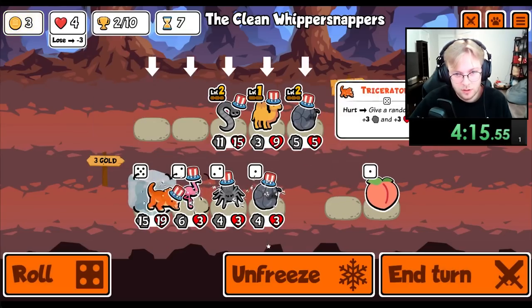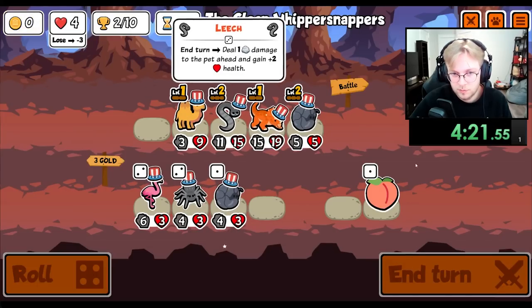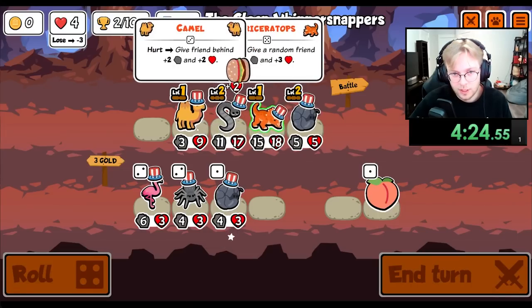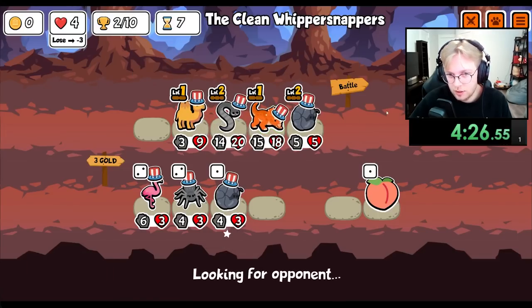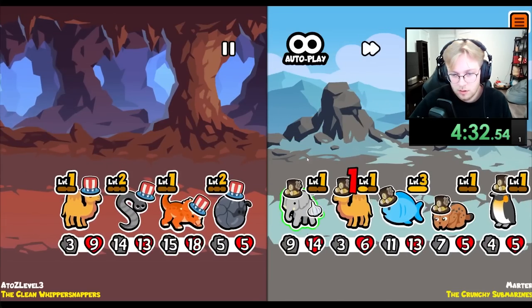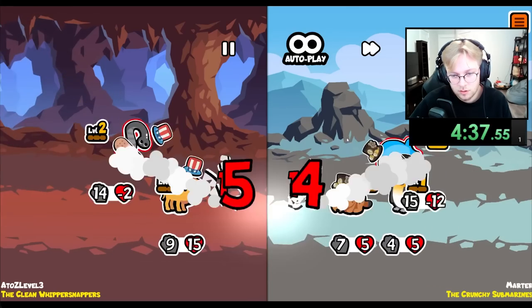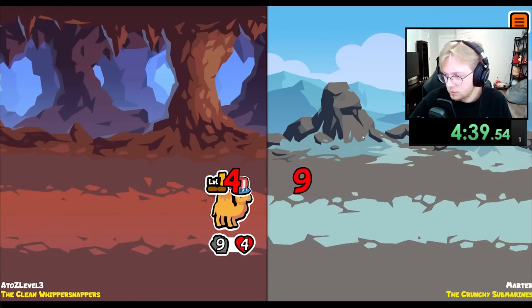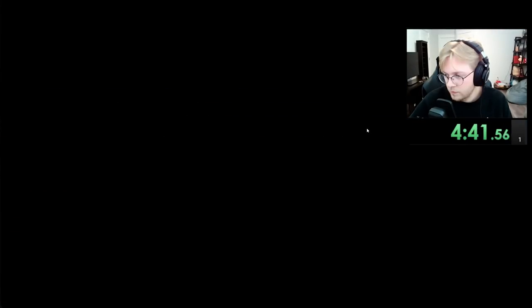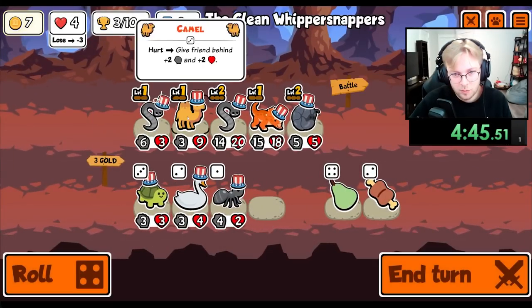We'll buy a can as well. We do it like this now. Camel, we say goodbye to. Don't give it to the Camel. Okay. Potentially, we are good. We'll go Leech on the Camel as well, why not?